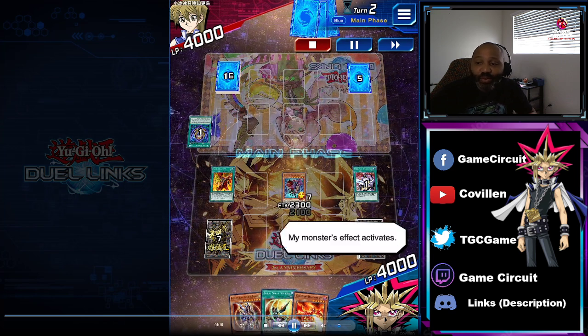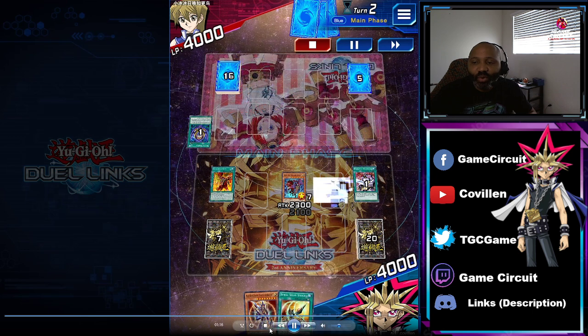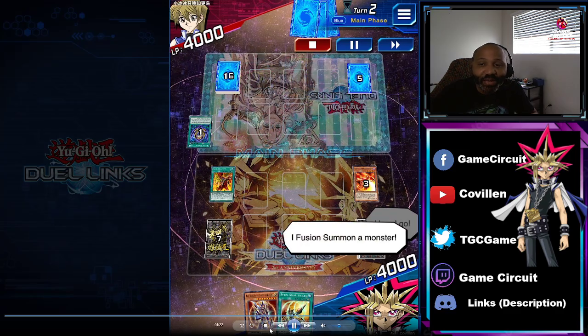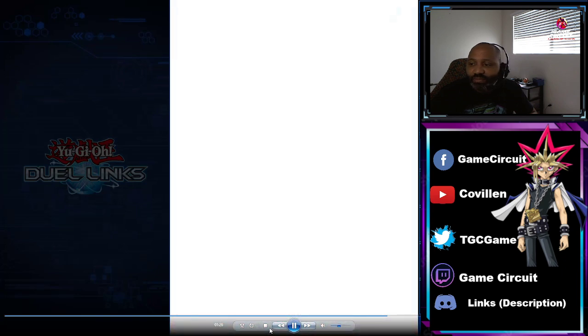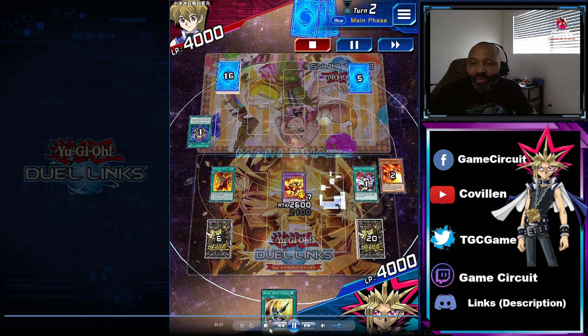So Gaia comes to the field without a tribute summon because I don't have a monster, and then I get the special summon the dragon, which in turn allows me to fusion summon Gaia. And then with those two cards in my graveyard I can special summon the Black Luster Soldier by removing those two cards that I used for fusion out of play.